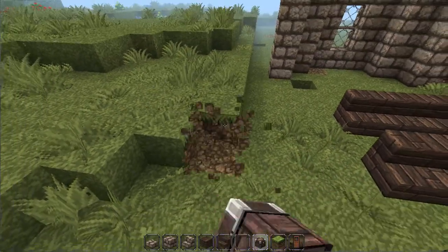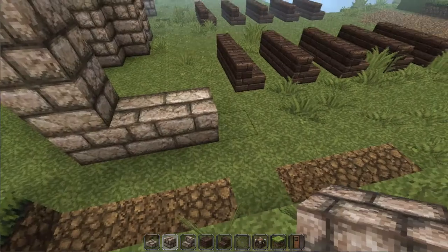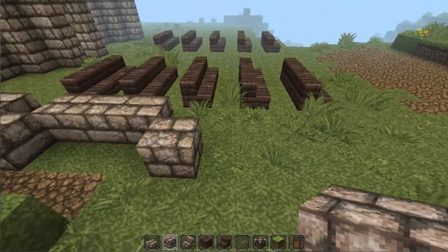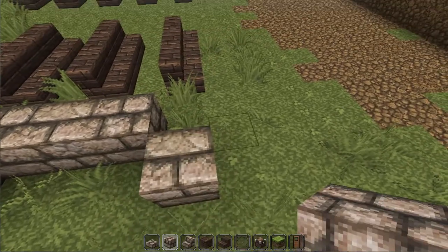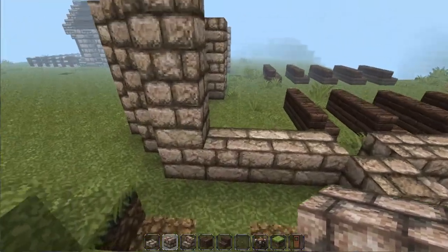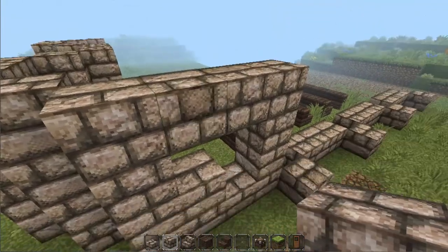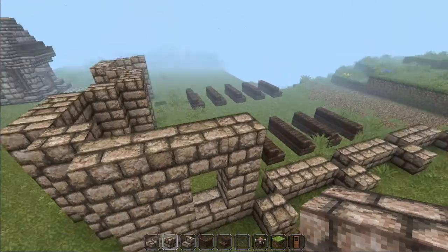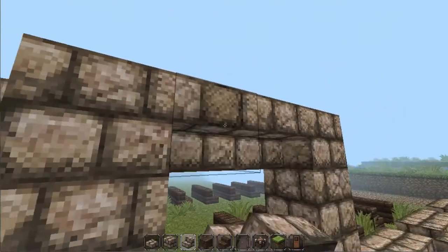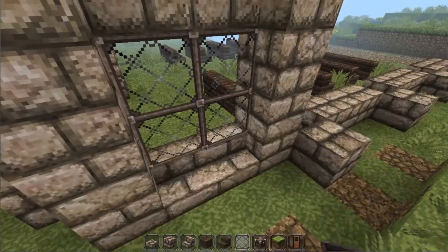Here we go — building out the window shape: one, two, two, three, in; one, out; two, three. And then this will be, as you might already know, a window — probably a double window, a bigger window, so it looks a little better. There we go. Then get your glass panes and fill it in.